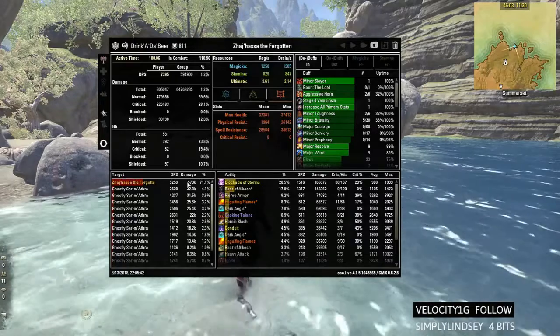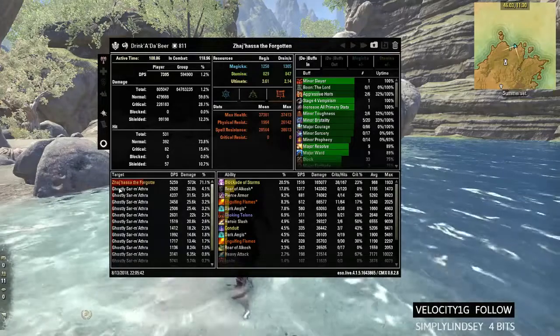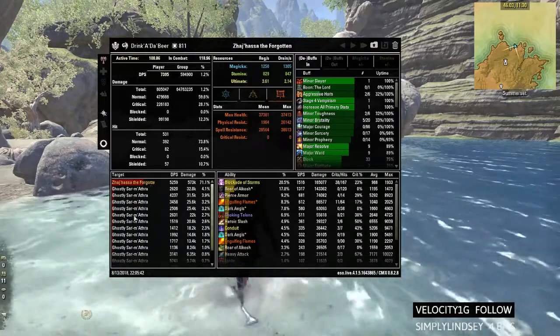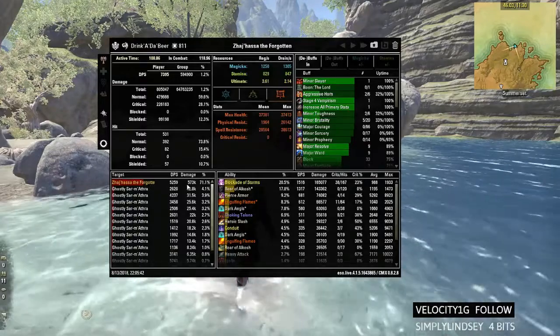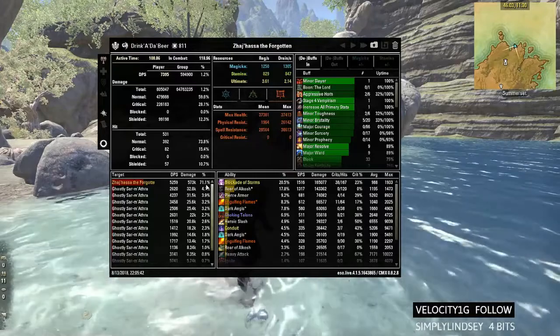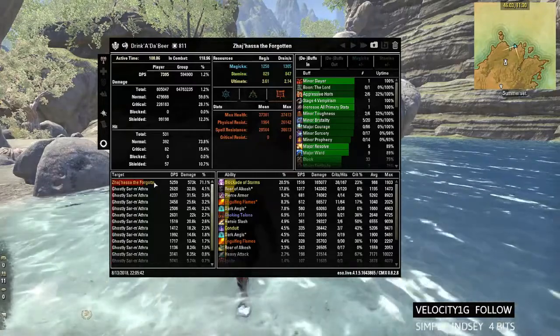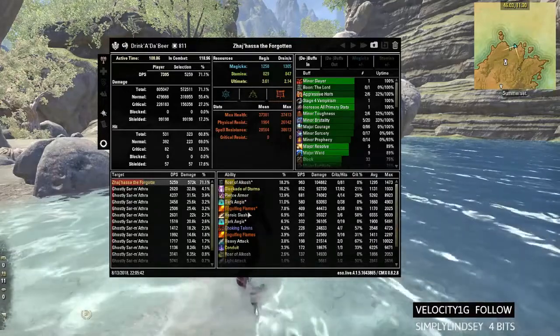Now we're going to look at the Target DPS, damage, and percentage. This is the boss and these are the adds he spawns — again, this is the first boss of Maw. This shows the DPS, total damage, and percentage. As you can see you can click on a target and once selected it will go more in depth on what you actually did and it will change everything displayed.